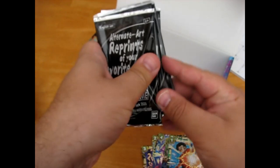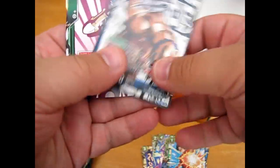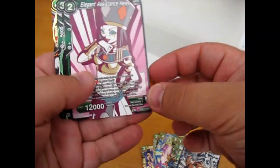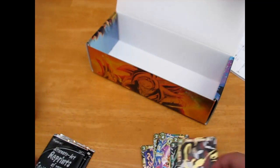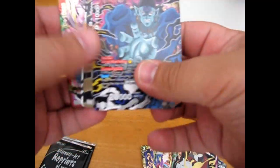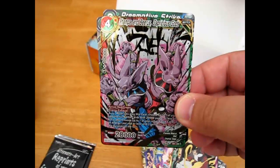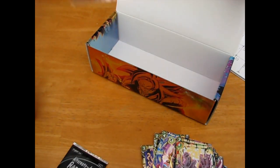Alright, time for the reprints — these are some of my more favorite stuff. Goku the Unstoppable! Oh, Topo foil! Wow, my luck just keeps going and going. Not bad, not bad. Reprint — it's always good to have. I don't know where mine of these went, still confused about that.